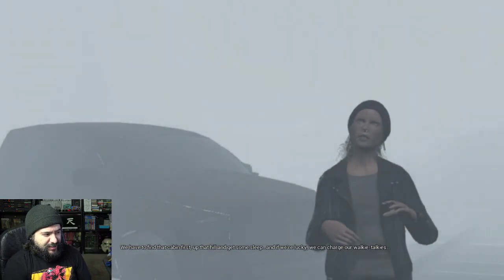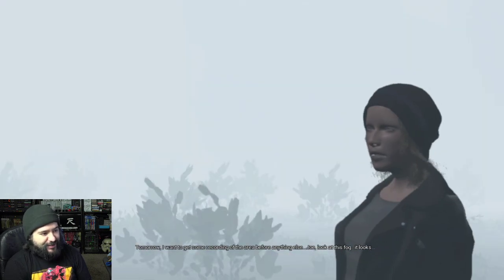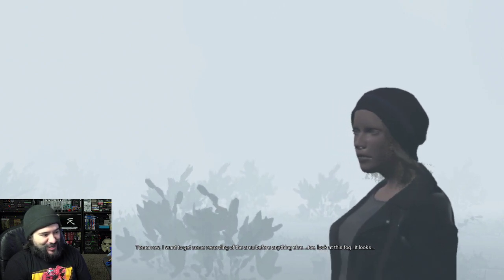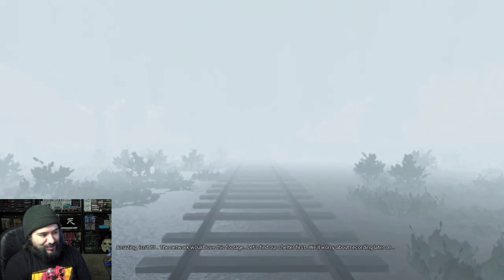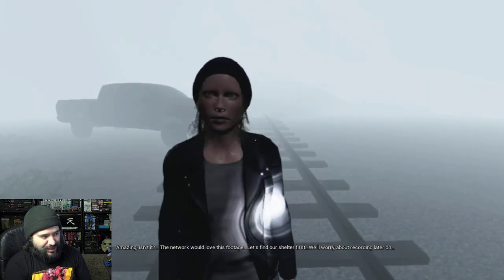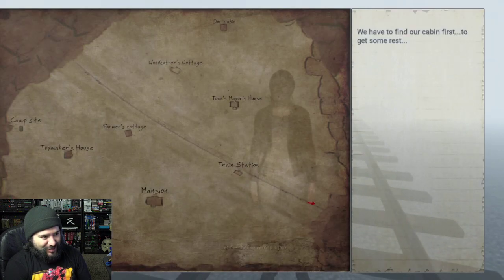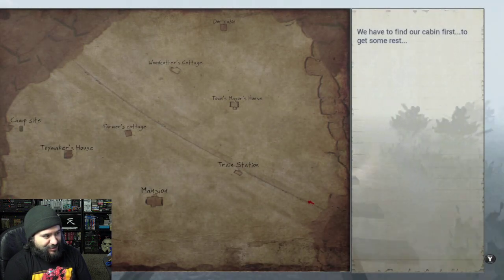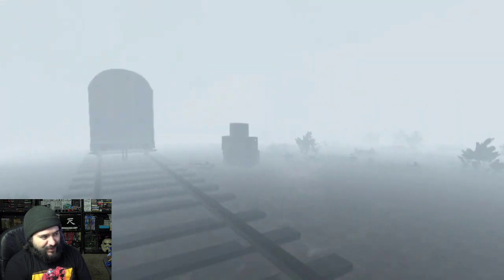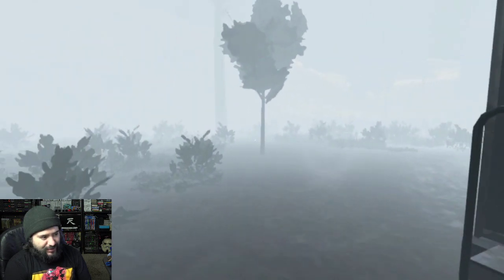Oh my gosh, look at these graphics. She looks like a space alien, and look at her hair follicle behind her. So definitely not game of the year when it comes to graphics. Oh, we're already being thrown out. Shine the light in her face — my goodness, look at that. We have to get to some cabin first. Definitely an interesting game.